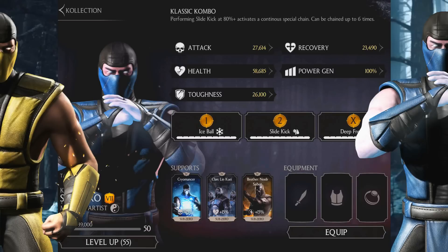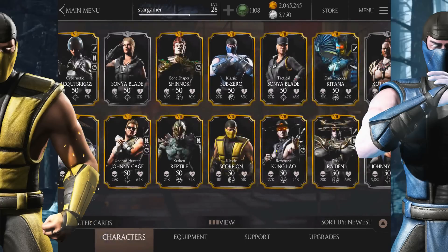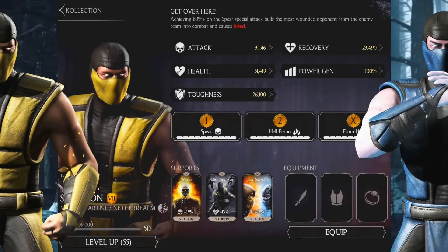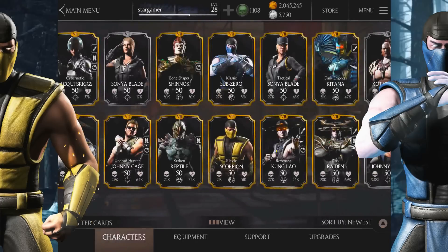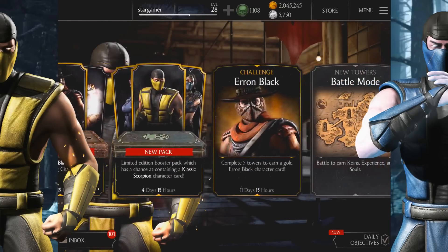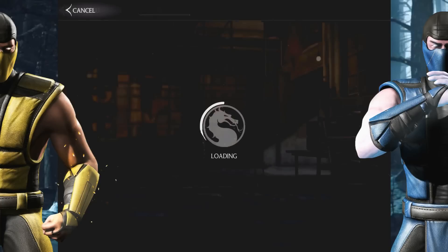We can also account for their passives. Classic Sub-Zero has a combo boost passive, and Classic Scorpion has a boost for his special one when scored at 80% or more. They are completely independent characters, so their passives don't affect each other. The only real way to test them is in battle, and it depends on which deck you choose.